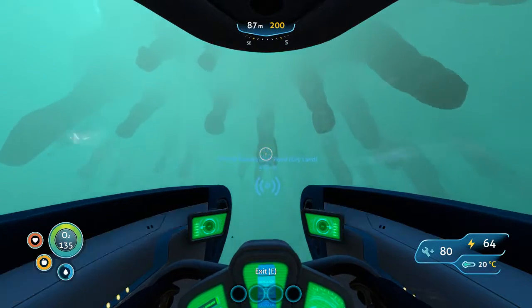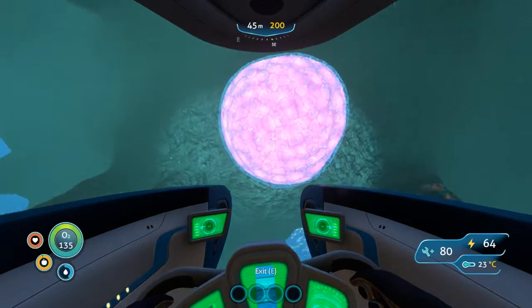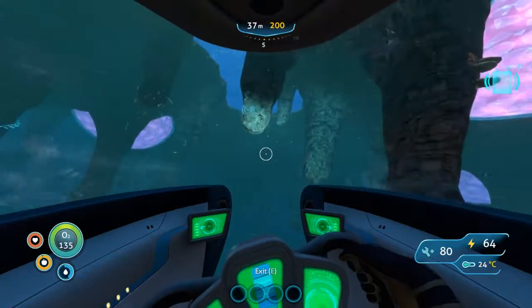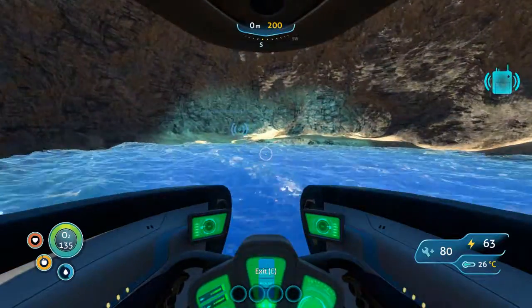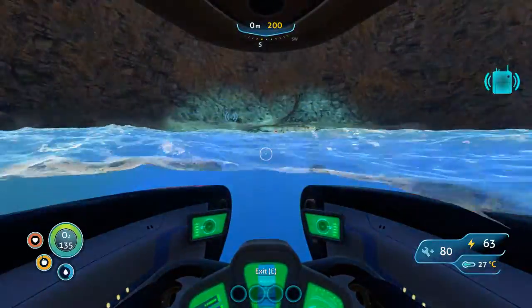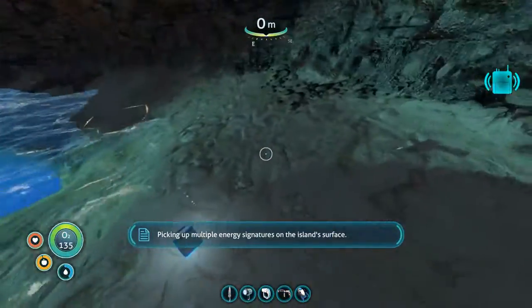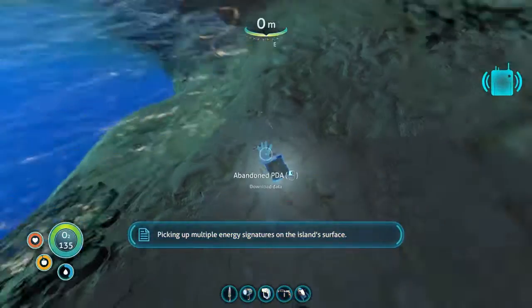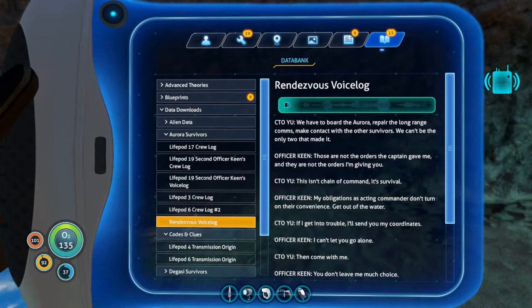I don't remember these spires. I know I've got messages but I'm nowhere near my base. This is so cool. I'm picking up multiple energy signatures on the island's surface. We have to board the Aurora, repair the long range comms, make contact with the other survivors - we can't be the only two that made it. Those are not the orders the captain gave me, and they are not the orders I'm giving you.